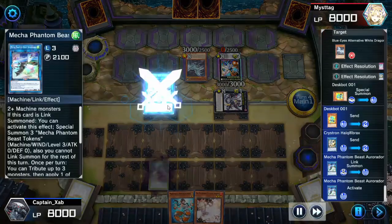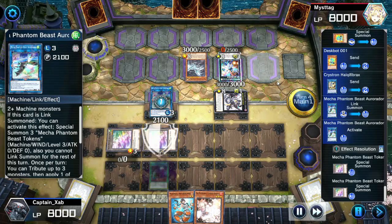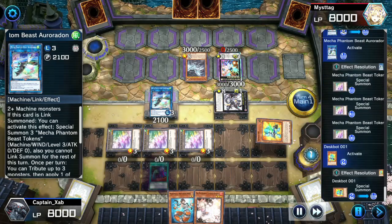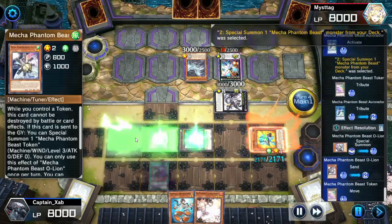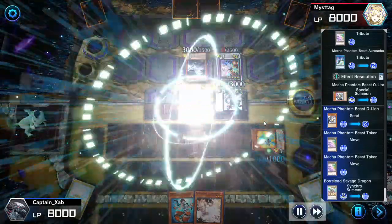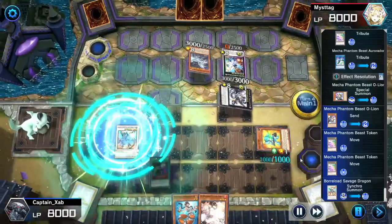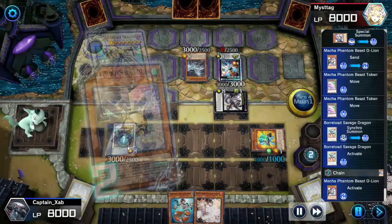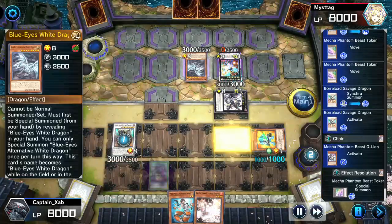Get the Mecha Phantom Beast, get our tokens, get Death Spot back from the graveyard. Now we tribute Mecha Phantom Beast and one token to get Auroradon out of the deck, then synchro summon our level eight synchro — Boralode Savage Dragon — and attach that Auroradon as material giving him 4050 attack points, bigger than the mighty Blue-Eyes White Dragon.